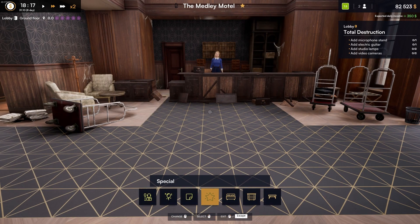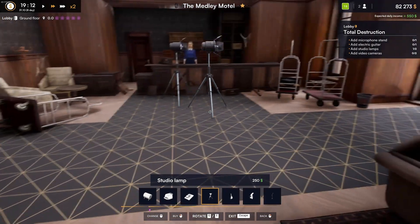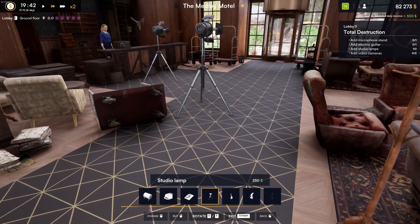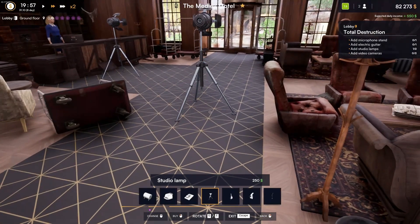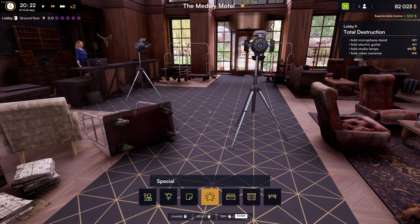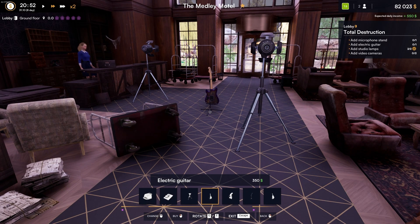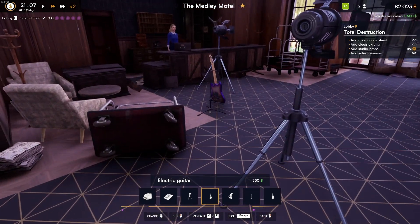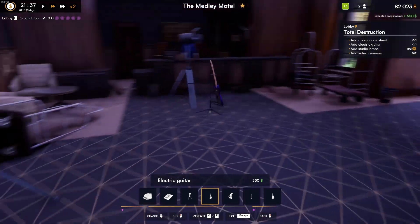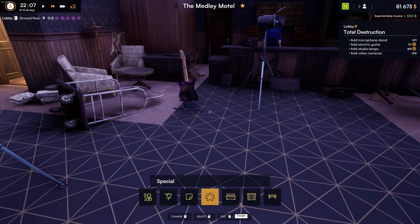Okay, so this is gonna be in the special category. Okay, there's the studio lamp. I'm gonna put two of them down, right there like when they're coming in the front door. And there's the guitar. Alright, let's put the guitar over here. Let's turn it backwards.